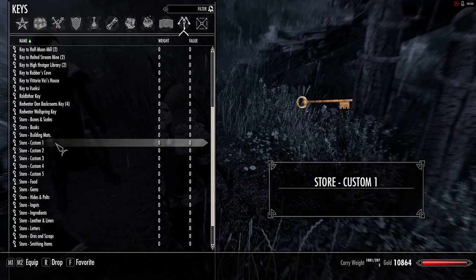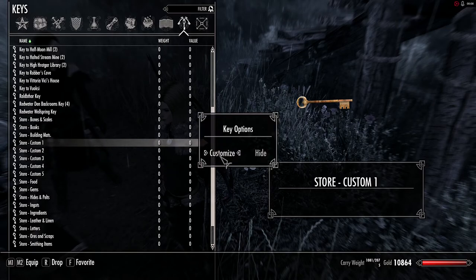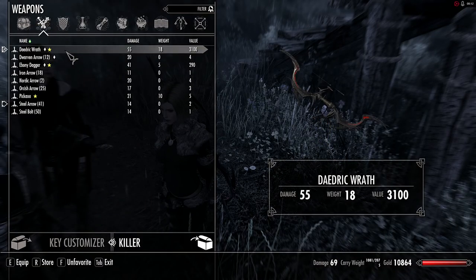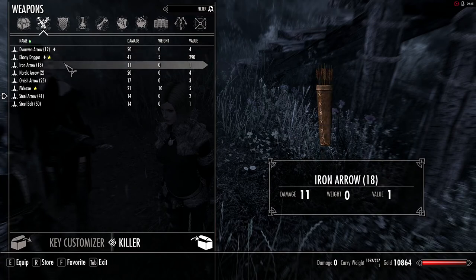To create a custom key list, simply click on the custom key, select customize, navigate to your inventory, and select the items you want to store in the list.